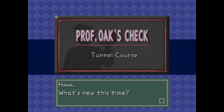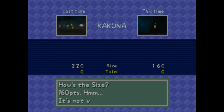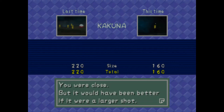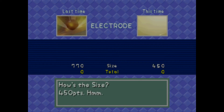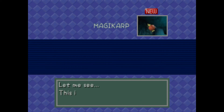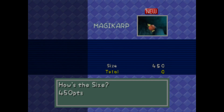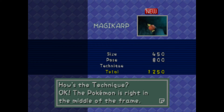Let's go to Professor Oak and see if he says any of these pictures are good. We got Kakuna — the size is worse this time. How do we get a good picture of Kakuna then? His electrode should be larger — the size is 450? I guess we have to get him more in view. Here's Magikarp — 450 size, it flashed for 800 points pose. Pokemon is in the middle — 2500 points. That's an alright Magikarp pick.